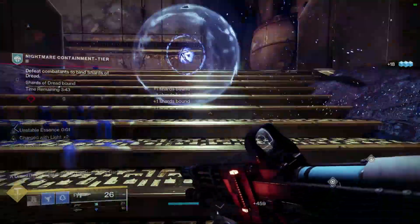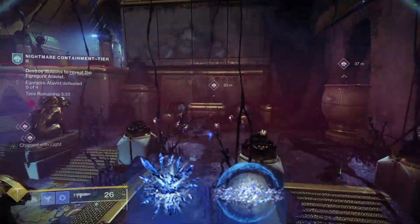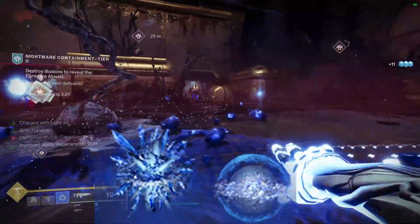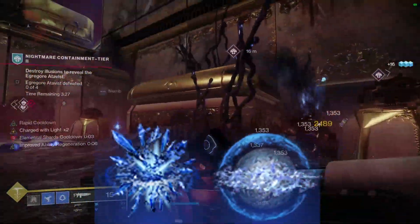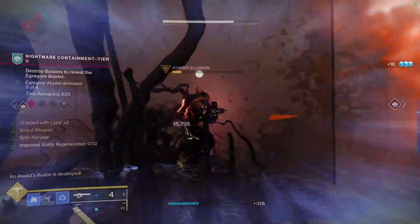Next, we'll be using Whisper of Shards and Torment for our grenade. Shards make shattering a crystal boost the recharge rate of our grenade, and Torment gives us extra energy upon taking damage. I currently use Whisper of Conduction to have my stasis shards track me, but you can replace this with whatever you like.